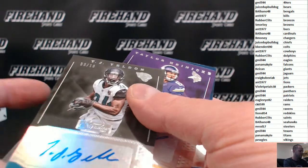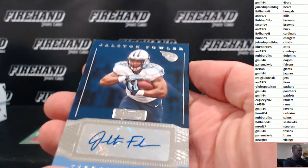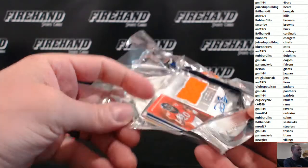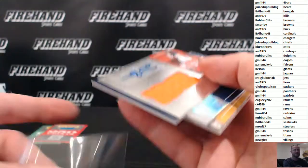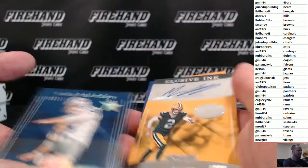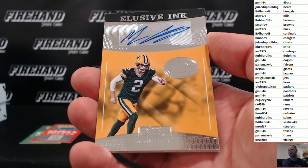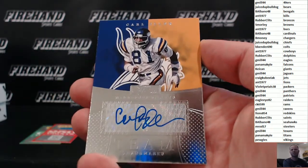G.Mill 44 — Taylor Heinecke, the Vikings, Pugles. Jalston Fowler of the Titans, Panama Kyle. Looking jersey out of Devontae Booker, third hit for the Broncos, Rubber Clitz. Dan Bailey — some Kicker Mojo, 5 out of 15, the Cowboys, Ant 1977. Elusive Ink: Mason Crosby, Kicker Mojo again, Packers, Violet Pedals. Carl Eller of the Vikings, team trademarks, going to Pugles.